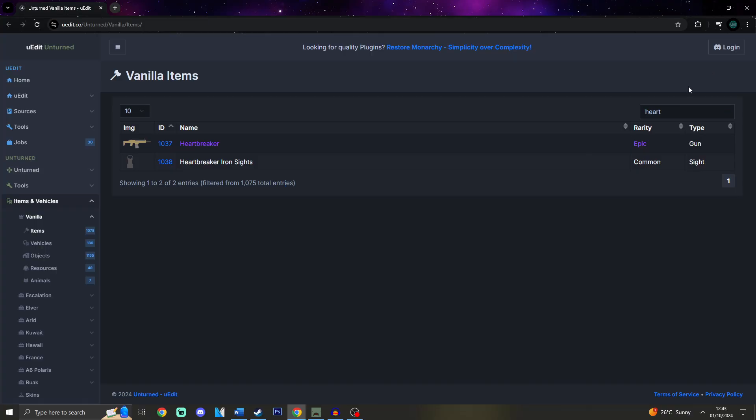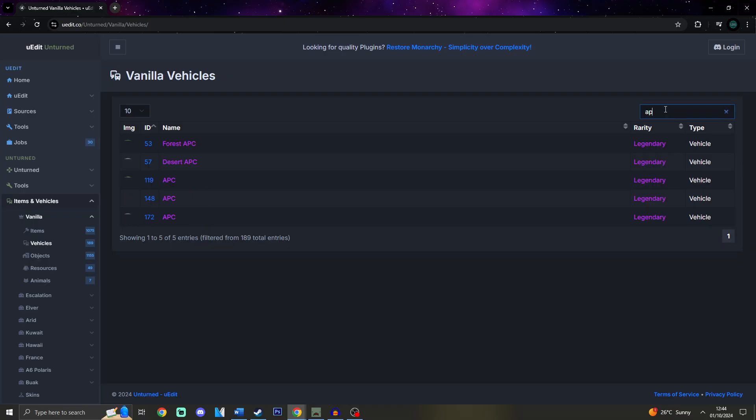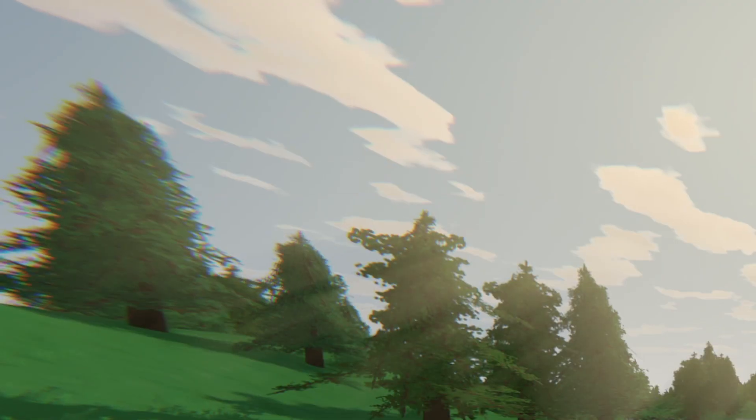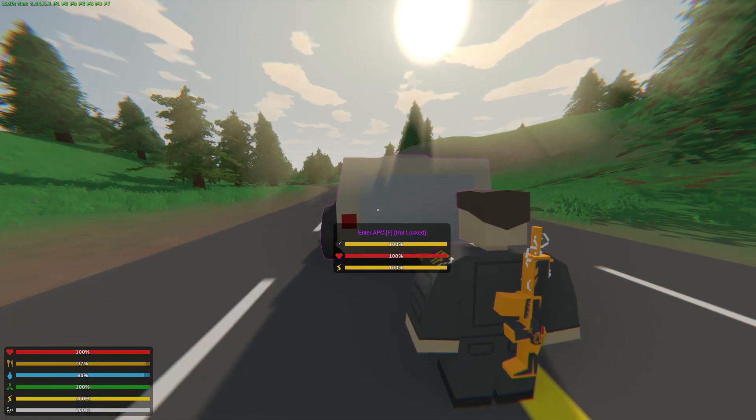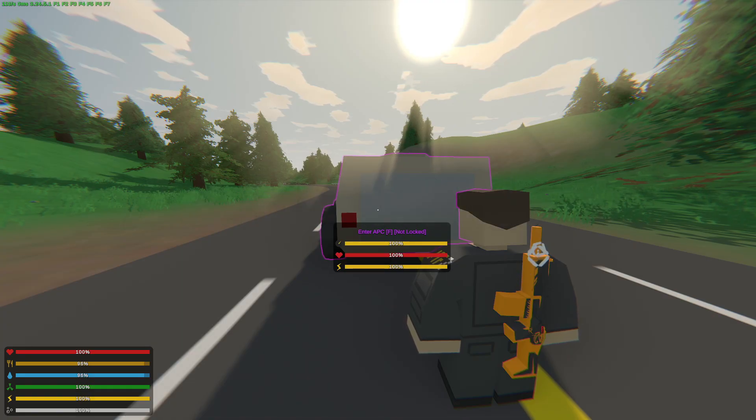If we return to uedit.co, make sure to go to the vehicle section and type in APC. Find the APC that you want to spawn in, copy the ID, then just type slash vehicle 57 and you will get yourself the APC.